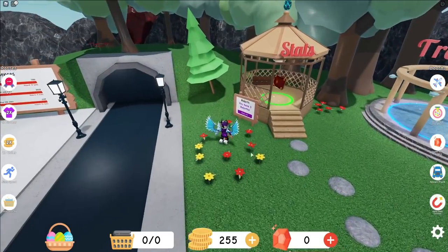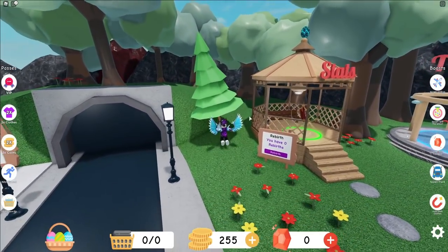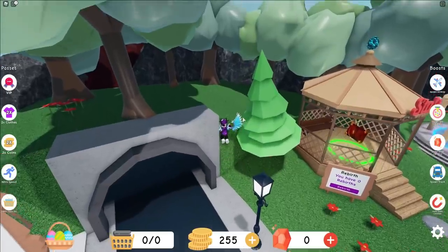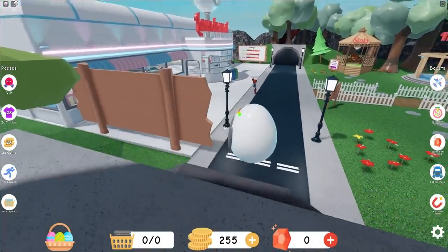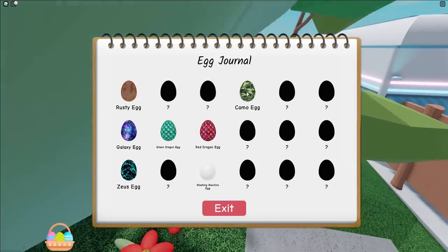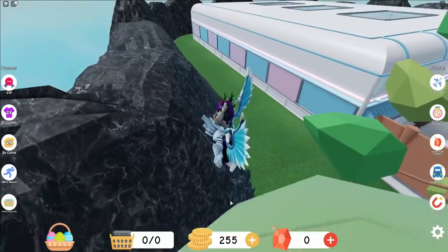I've found another egg on top of this place over here - simply claim this one up. That's the sixth egg we're going to find today. I've found another egg just on top of this tunnel over here - let's claim this one up. This is the washing machine egg - that's pretty cool. We've now collected seven eggs - we're nearly halfway there.